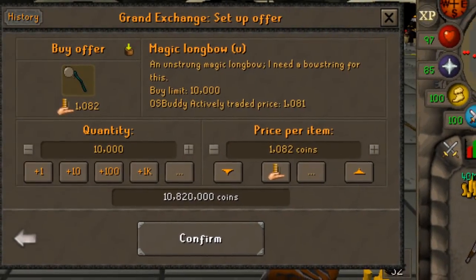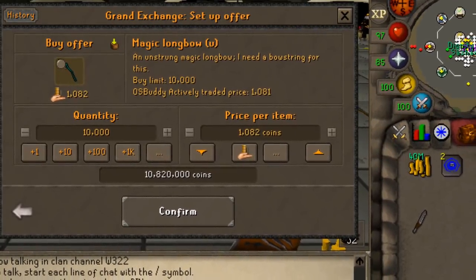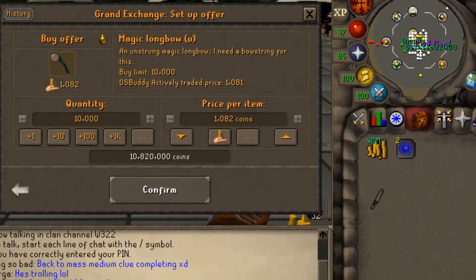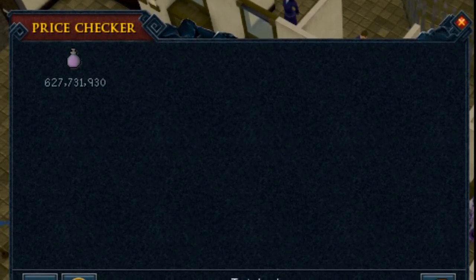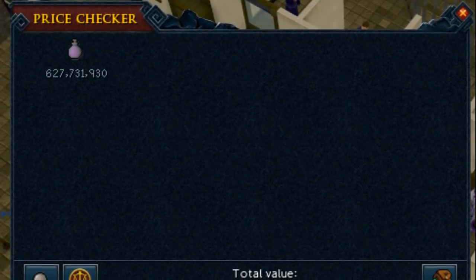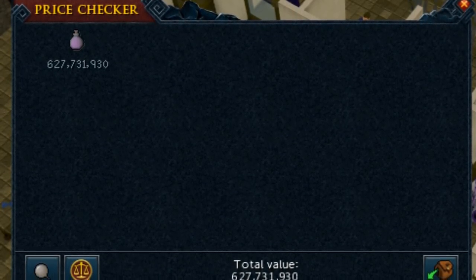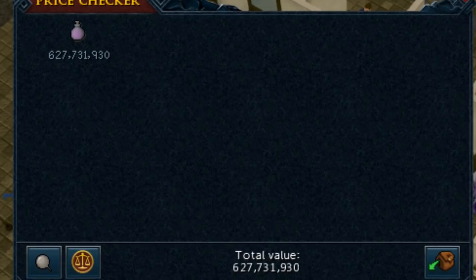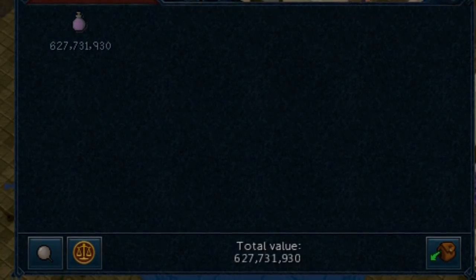Next up, there's a new update for RuneLite that's extremely useful. Grand Exchange buy limits have been added directly onto the Grand Exchange screen, as well as the OSBuddy actively traded price, so all the information will be right under the item description. There are also a few other minor changes to this version of RuneLite. Lastly, a public service announcement: if you have an old RS3 account with a high amount of quest points, you have the ability to roll for a new event item worth potentially 200 million to 2 billion gold — some sort of die. People are swapping it to Old School RuneScape at around a 7-to-1 ratio, getting upwards of 200 to 300 million Old School GP.